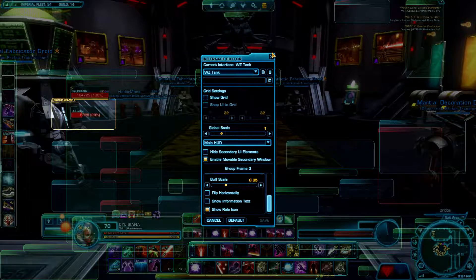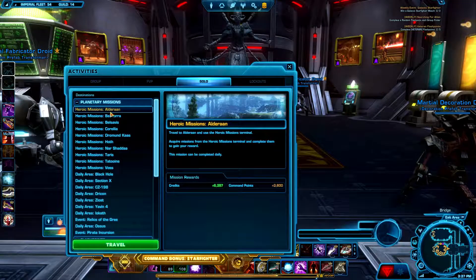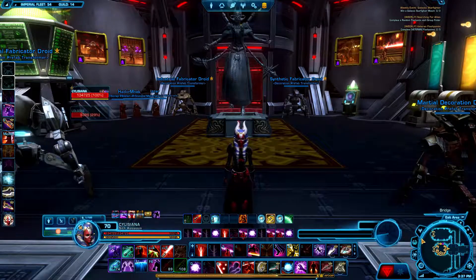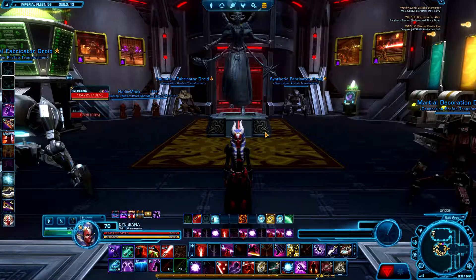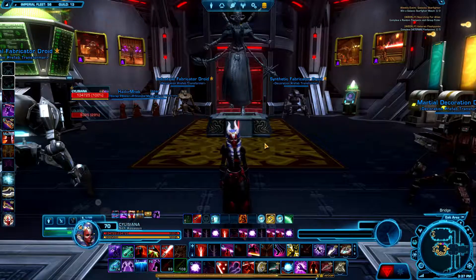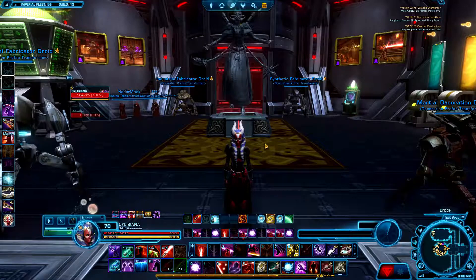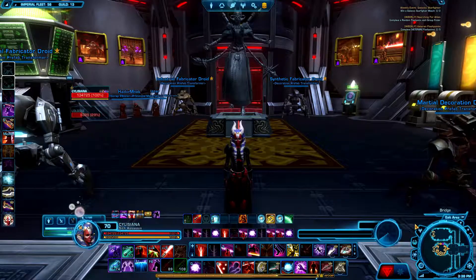So yeah, that should be pretty much it. In the next episode I'll be covering how to use group finder and what each of the options means. While using group finder properly, you can save a lot of credits on travelling and a lot of time, because in many places you have to go to the ship and then use the orbital station, walk endlessly and so forth. And by using group finder you can save that time — and using group finder is completely free of charge, if you want to call it that.